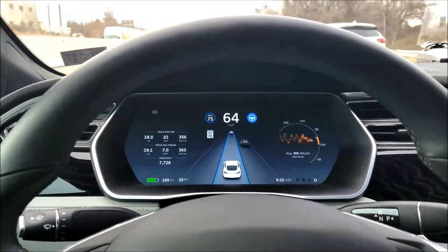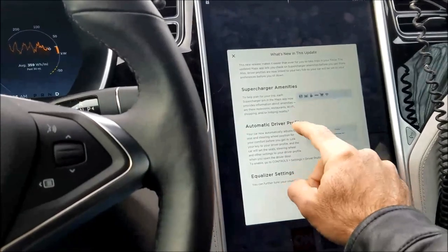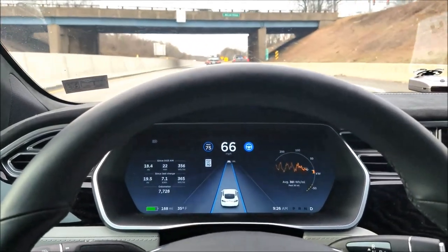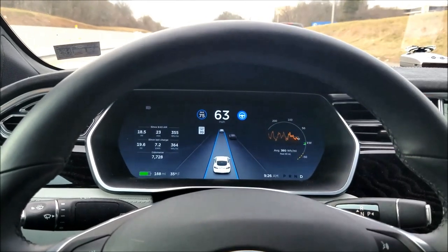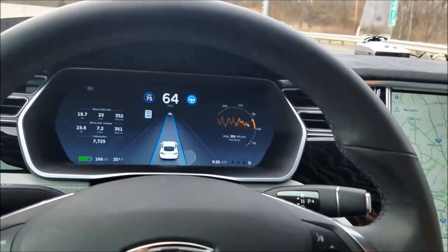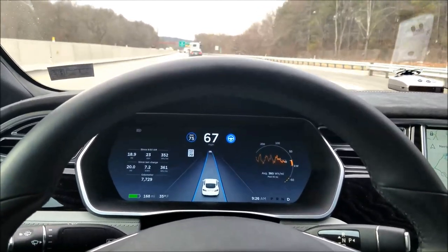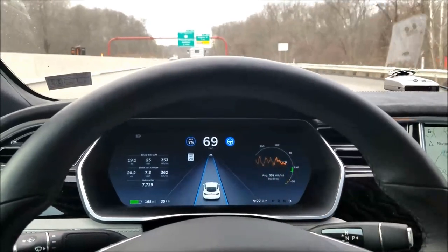That all came in with the 7.0 or 8.0 update — I think it was the 8.0 update that put much more obvious indication that the car wants you to touch the wheel. When it blinks like that or the smaller message comes up, you simply need to touch the wheel and wiggle it slightly — just a very slight wiggle will let the car know that you're alive and there. Previous to the 8.0 update you weren't asked to do that as often, and the message was just a simple little message along the bottom of the screen.